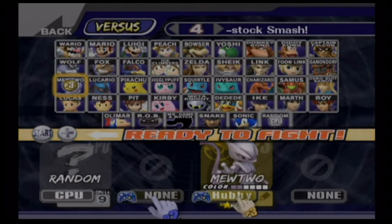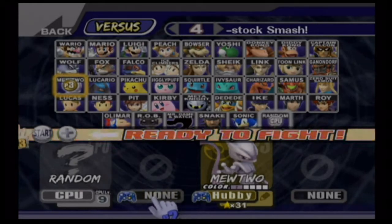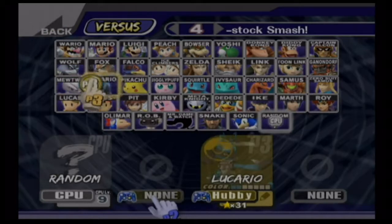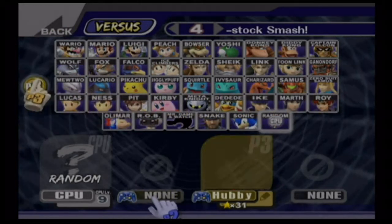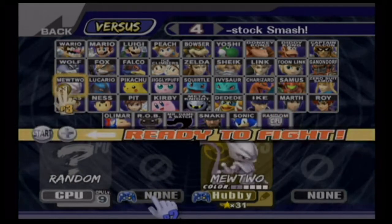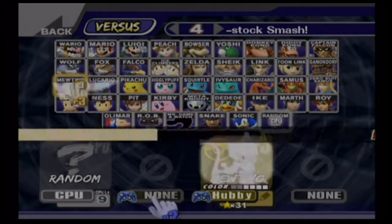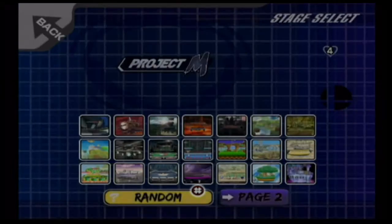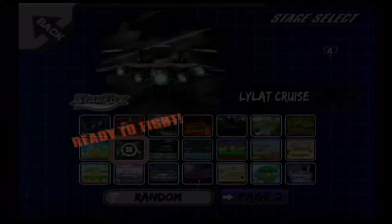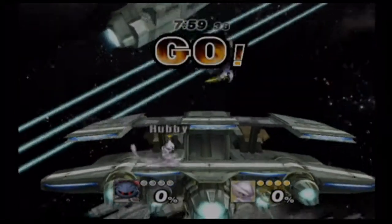Hey everybody, welcome back to another episode of John Plays Project M 3.0. On the last episode we covered Zelda and Sheik. Now on this episode I've decided to start playing some new guys. You've probably already noticed from the last few videos that Mewtwo and Roy have been added to the roster. These are the guys I'm covering today — first Mewtwo, then Roy. Let's get right into the game.